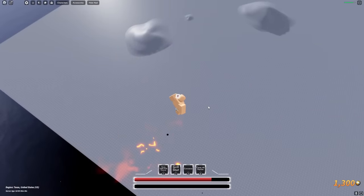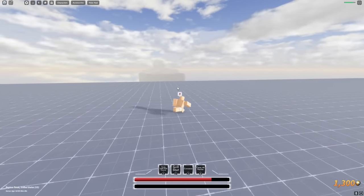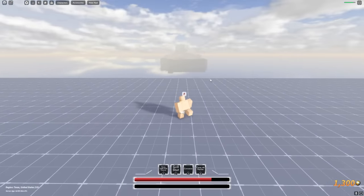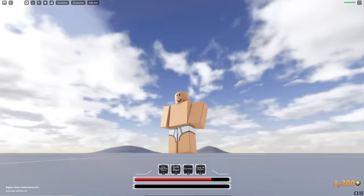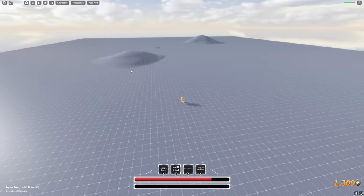And we have arrived! This is the secret platform that you're basically never going to see by yourself in a public server. But if you use your brain and try to climb the walls with rocket, you'll see it, wonder how to get to it, and this is how you get to it. It's not really anything special — just a flat area with a little bit of hills.